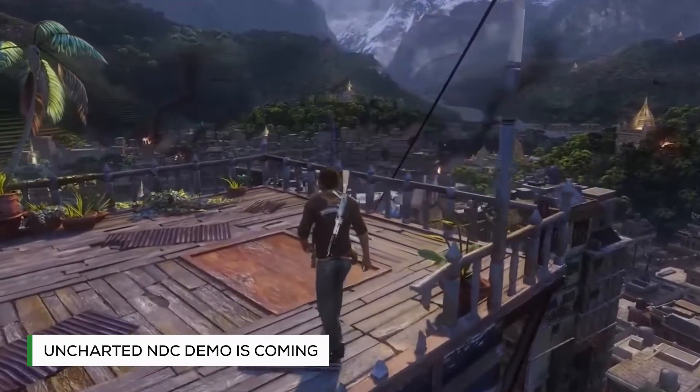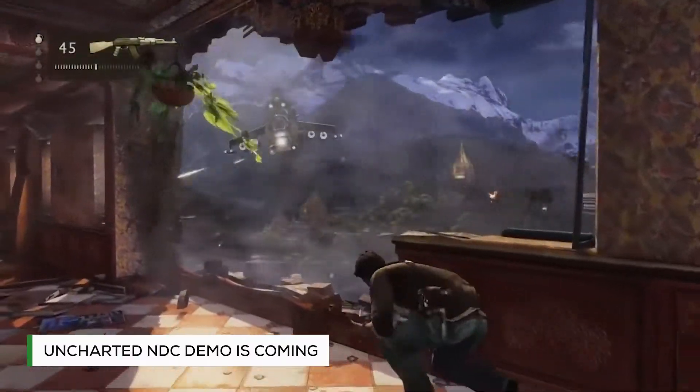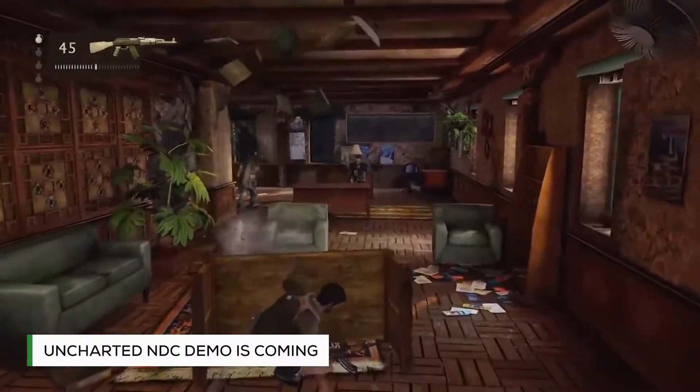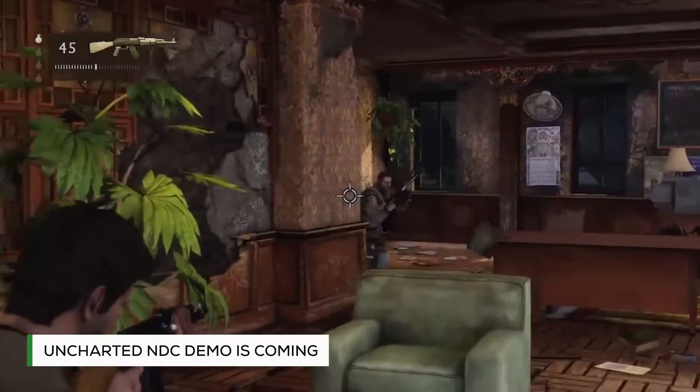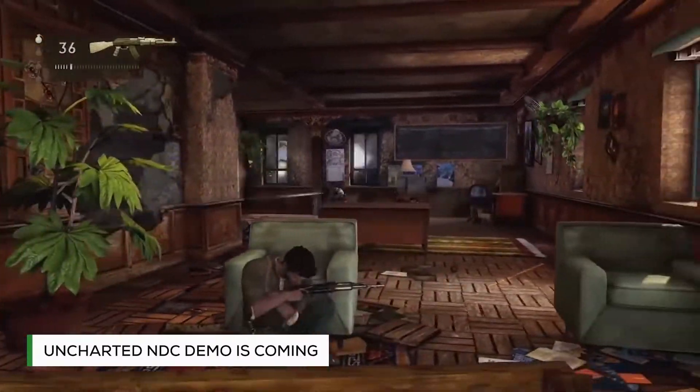Unlike the Prototype bundle, all three Uncharted games will run at 60 frames per second and will feature a new photo mode and trophy support. The collection will also feature a new difficulty mode known as Brutal, and the removal of the annoying motion controls that were present on the PS3 versions.